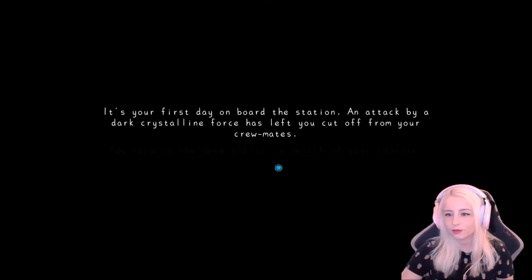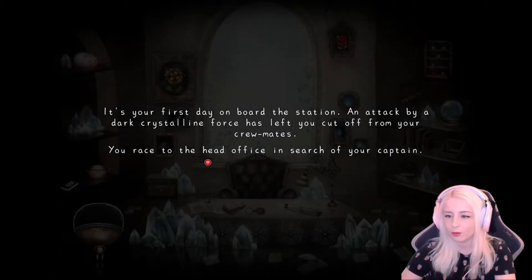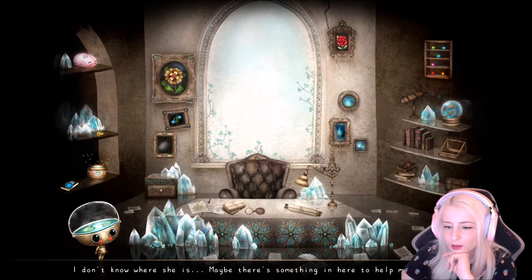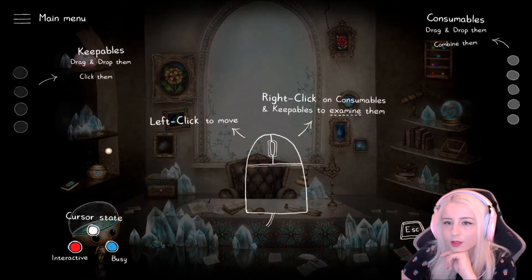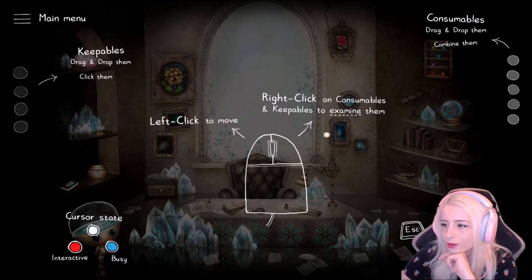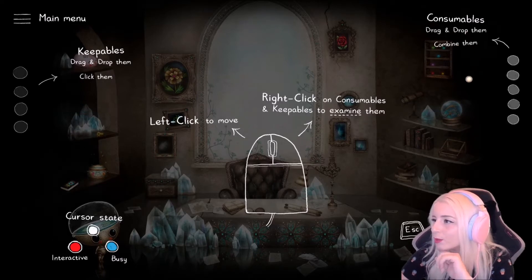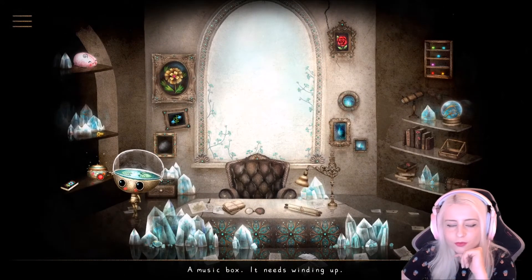I haven't got the little brain thing — what's this? Maybe there's something in here that can help. Okay, so keepables: drag and drop them, click them, left click to move, right click on consumables and keepables to examine them, drag and drop them, combine them. Okay, that looks like the music box from Anastasia.